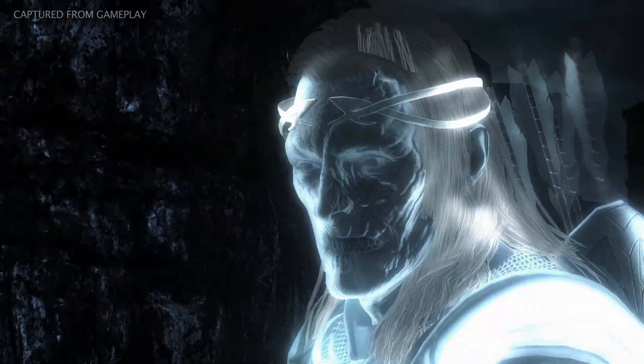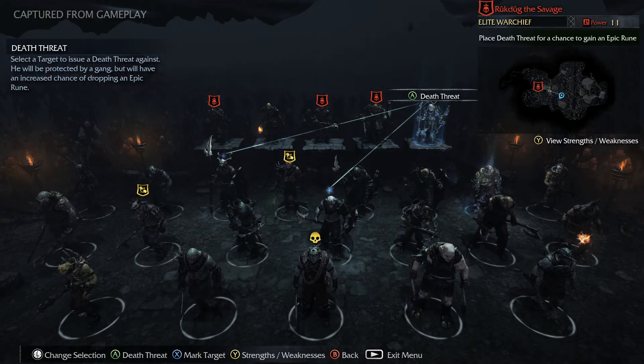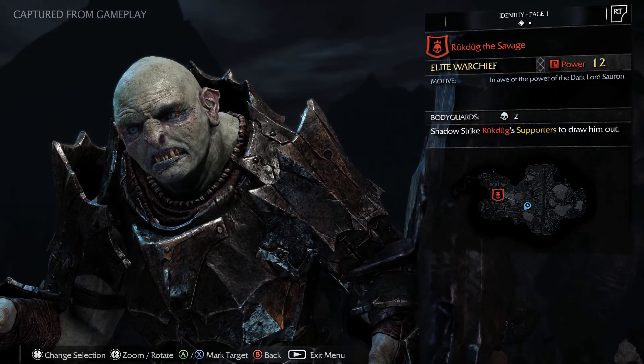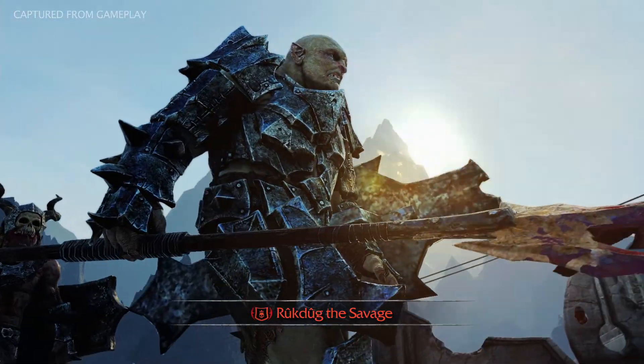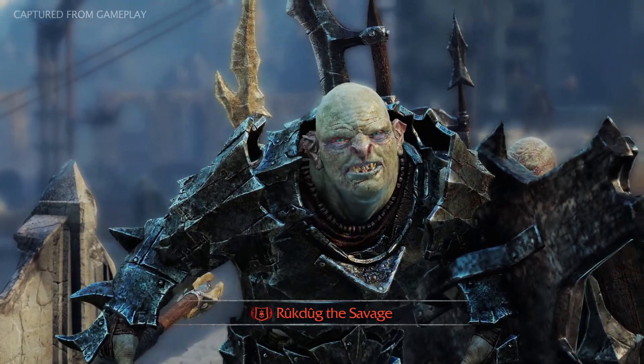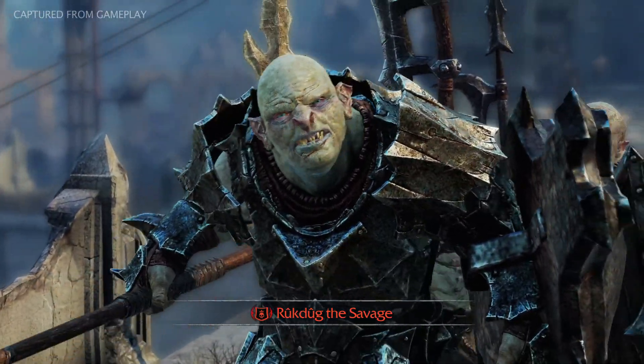Finding an epic rune requires Talion to dominate a captain and have him deliver a death threat to his warchief. Hearing that Talion is after him and is promising a cruel death, the warchief surrounds himself with bodyguards for protection.